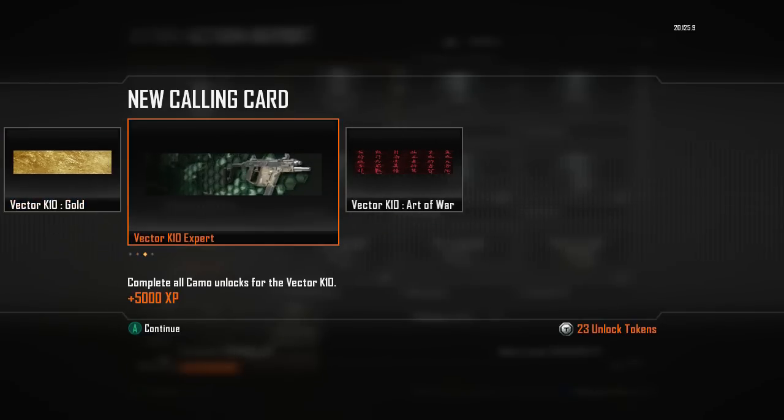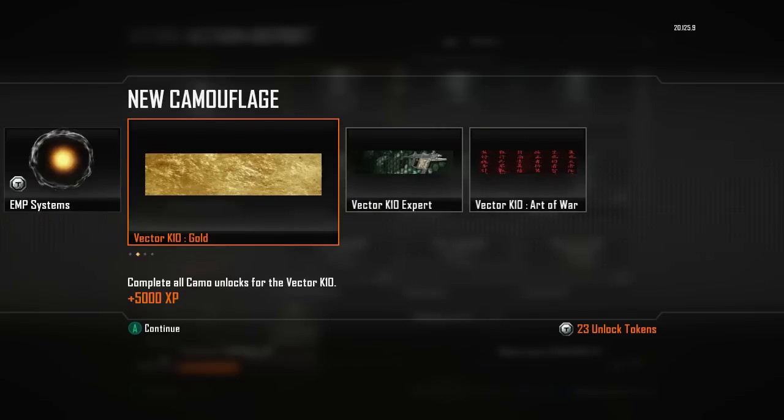Hey, what's going on guys? As you can see here, this is the world's first gold gun. It is the Vector.